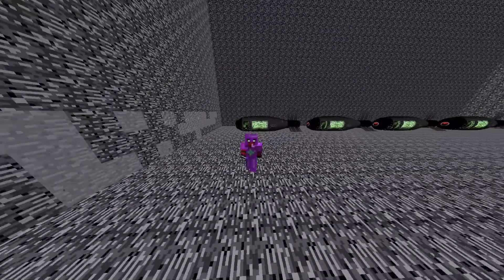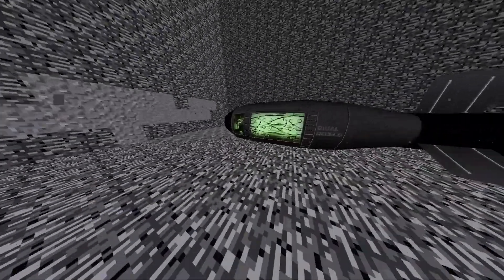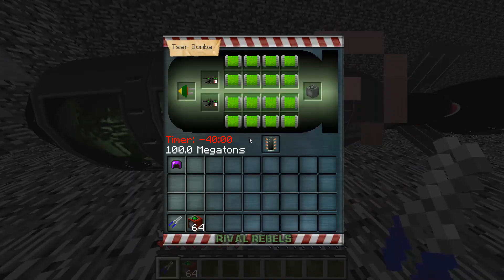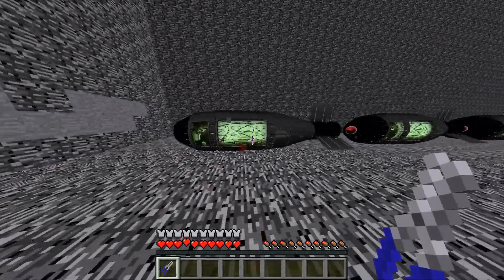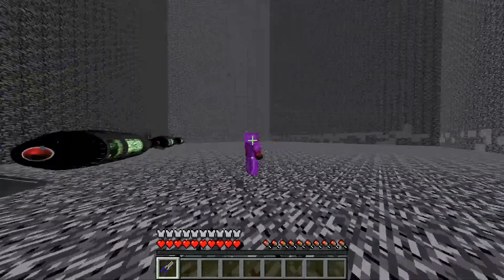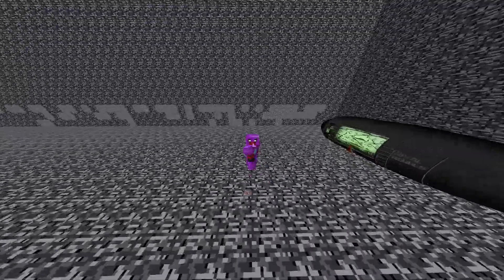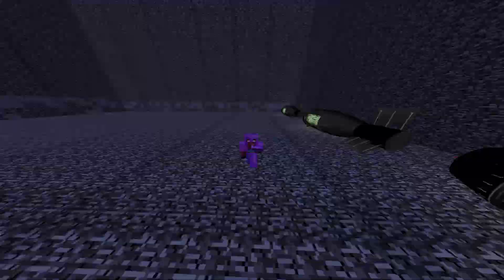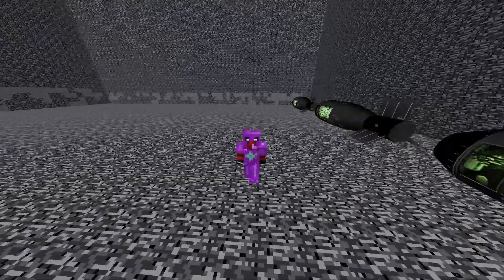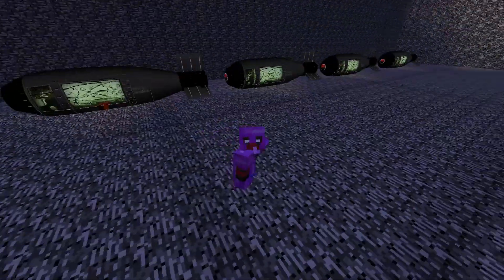We're just going to roll with it, I'm not even going to bother changing the time of day. Let's put some timers in here. We're going to now wait for this nuke to go off and look at how lovely this armor is, and how fast it actually is. Wait - if you crouch, you turn off your night vision? Is that a thing? I did not know that. I'm confused.